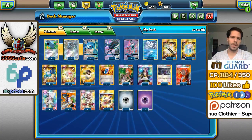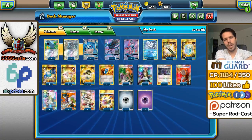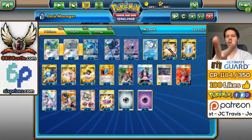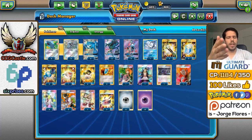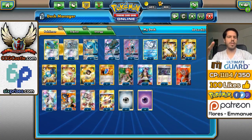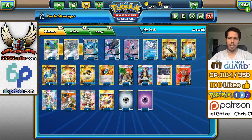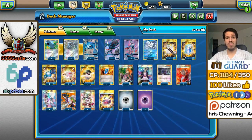We have triple Choice Band, 4 VS Seeker, a single Rescue Stretcher — I'd love to have 2 potentially but they really don't fit. We have 4 Ultra Ball of course, 2 Max Potion, and 2 Field Blower. I'm noticing there are only 2 cards here that are not either Secret Rare, Full Art, or similar. The VS Seekers are the only item cards that do not have a Full Art version, and Hex Maniac is the only supporter without a Full Art version. That's pretty impressive — full art decks will probably be fully achievable in the near future.